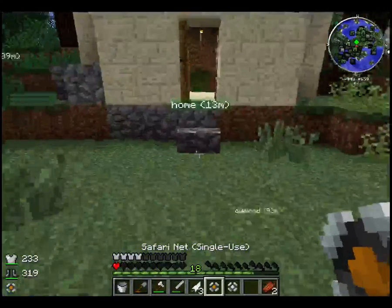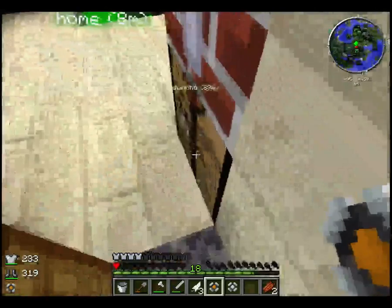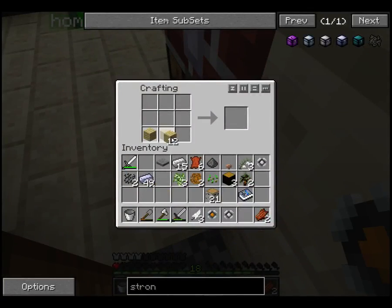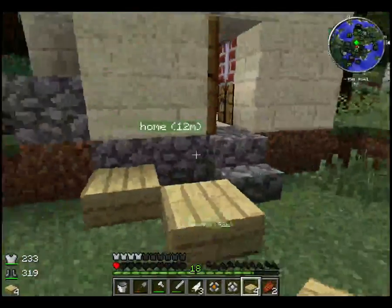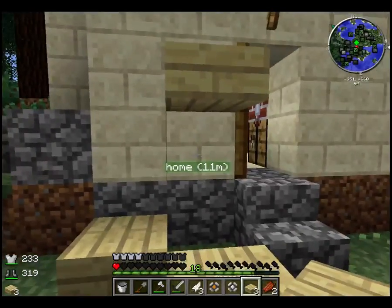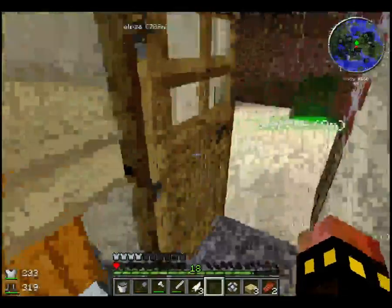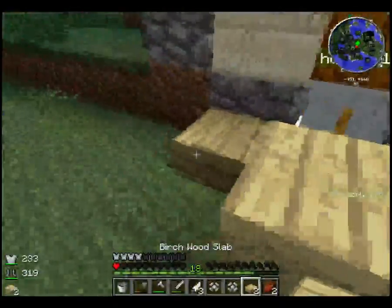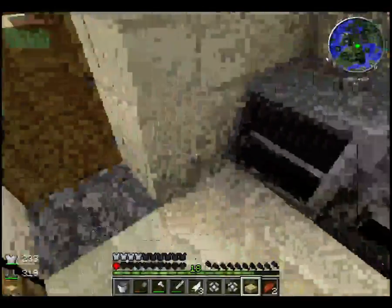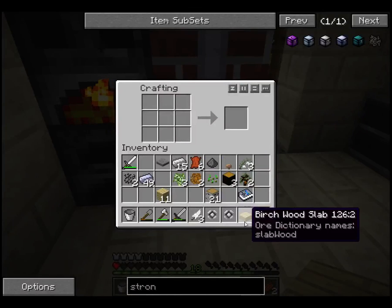So what I wanna do is grab some more of this birch wood. Can go like this — two block height. Is it two blocks? I think it is. Let's hope it is. Here we go, we got a guard system up. Heck yeah! Don't mess with my guard, boy! I'll have to kill you!